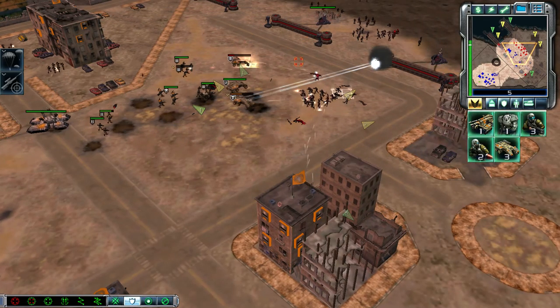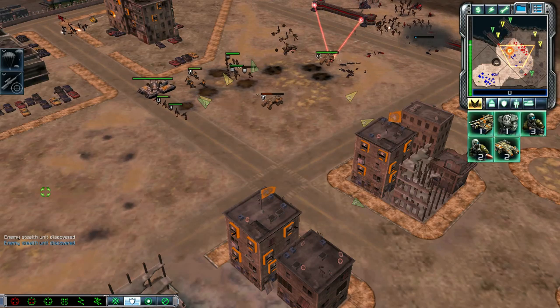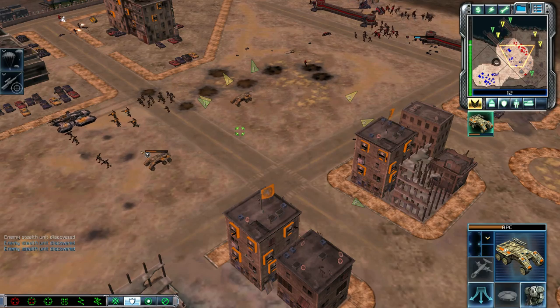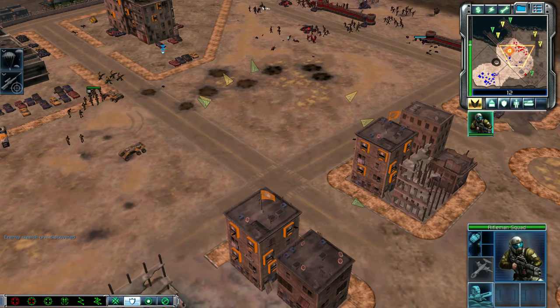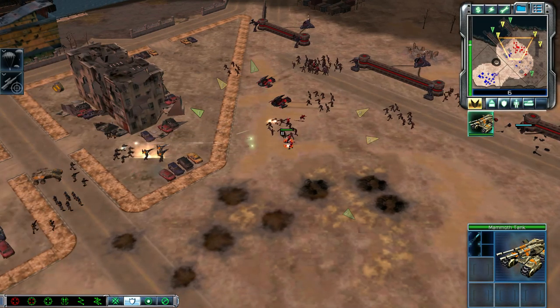Watch it! Incoming! Yes, sir. Stealth detected. Unit lost. Troopers ready for action. Commander? In transit. Armor superior ready. Commandant's close, take us in. Tiberium field defeated. Reporting in. Cleared for gears. Yes, sir. Unit under attack. Going in.